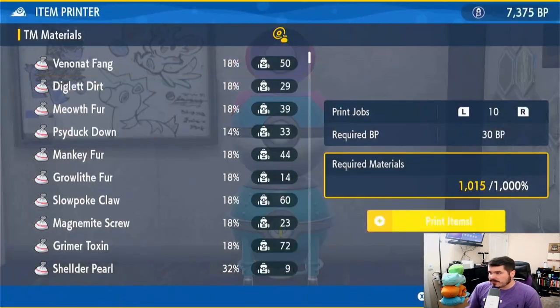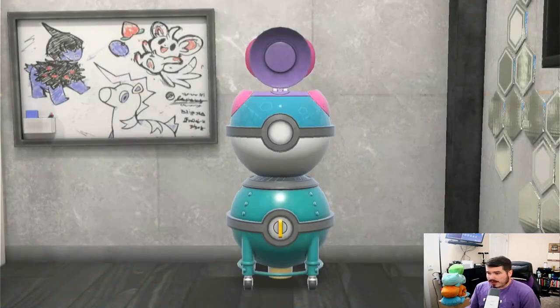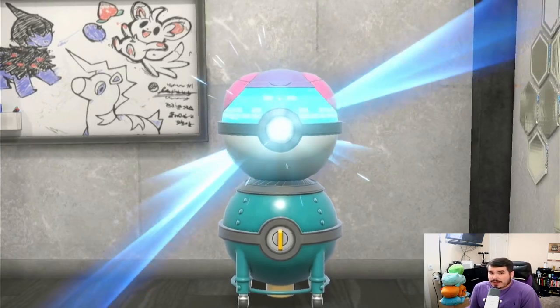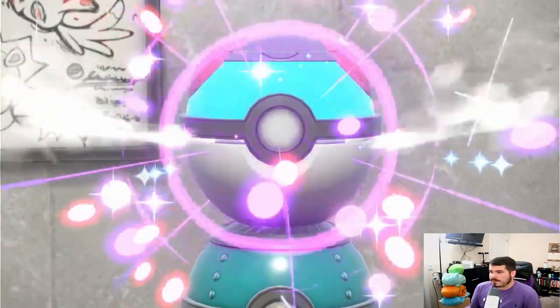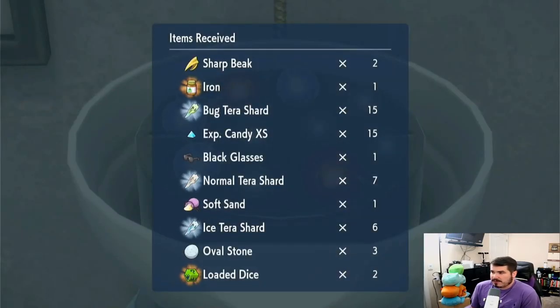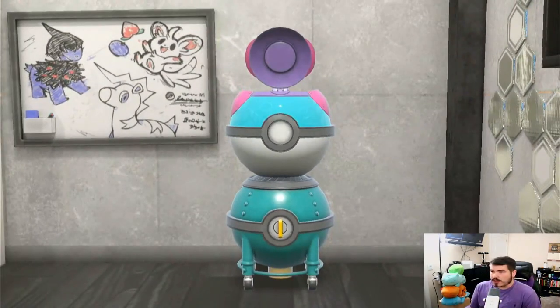You just do this a couple of times — again, it's about 30 BP. I usually do as much as a thousand. When I checked before, I got a million back by selling everything off that I got. That's where you get the most of your money — you just sell everything off that you don't need and you make bank. I got an iron, two loaded dice, black glasses — a lot of that stuff sells for a lot.